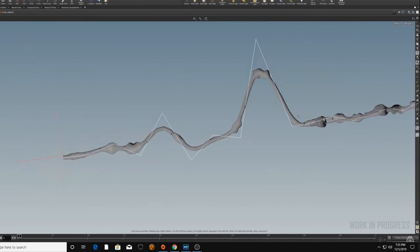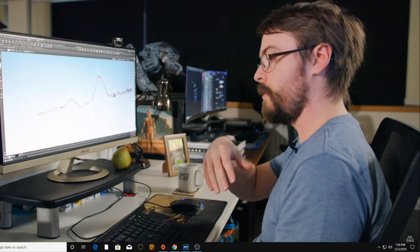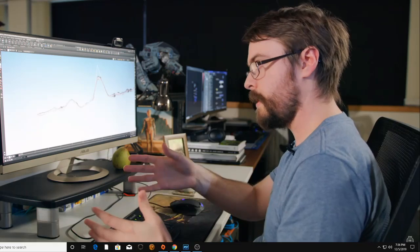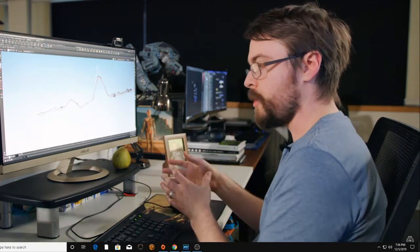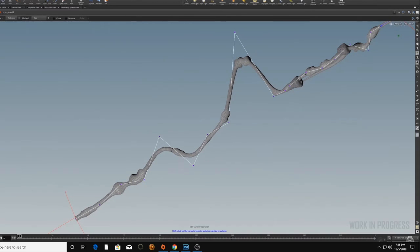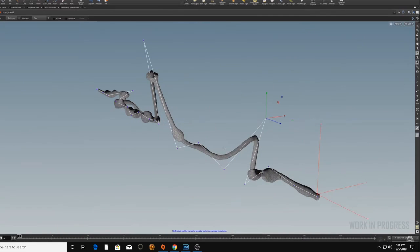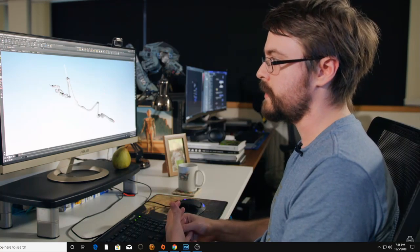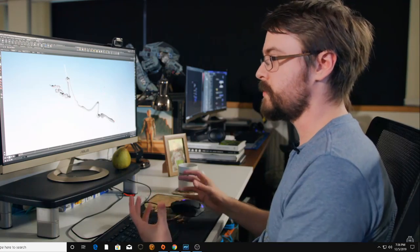What we've built in the end is a system we can generate hundreds of these with in the future and have the flexibility that design needs. If design says they want a particular part of the tunnel to be a 90-degree turn, it's no problem — you take the spline and move it around. It takes a little while to generate, but straight away you've got an entirely new route with procedurally generated columns and chambers across it. We have a system with a lot of flexibility. And in the end we had an awful lot of support from both the VFX tech team and the VFX artists — what we delivered was a real team effort.